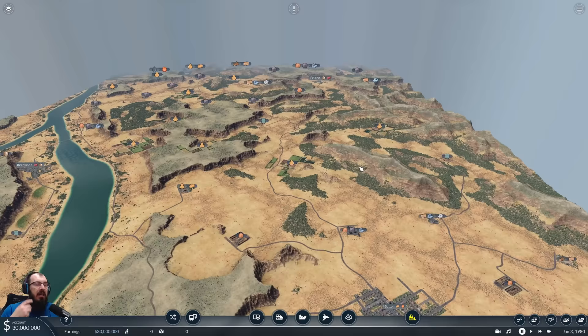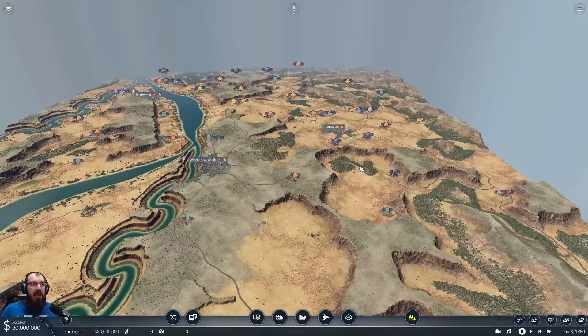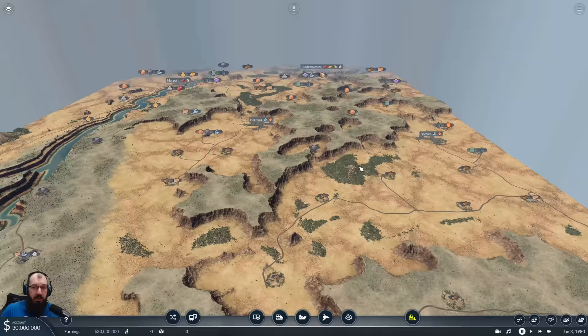We have about 15 cities, a lot of industries, and the goal is this — EPAC already said that — so every product, every city, and the cities will expand to require more product depending on where they are, so we're going to have to continuously expand on that.